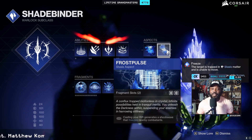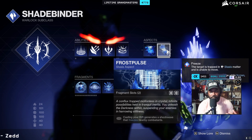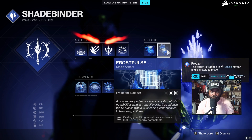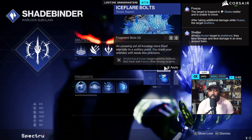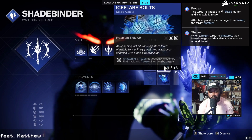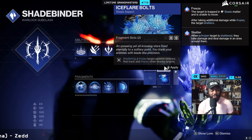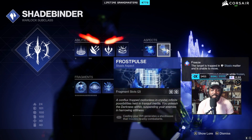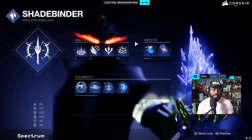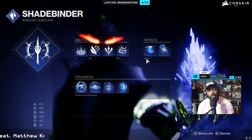This is really nice — you'll see why I like running this instead of Ice Flare Bolts, where shattering a frozen target spawns seekers that track and freeze other nearby targets. I don't really feel like I need that as much. I actually like the ability to go in, do a finisher, and then potentially freeze things around me.